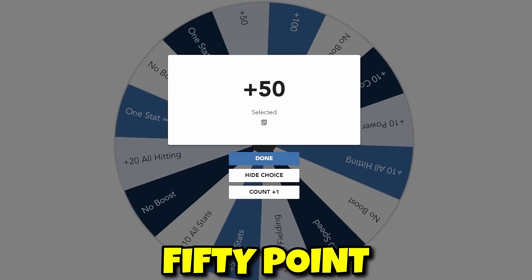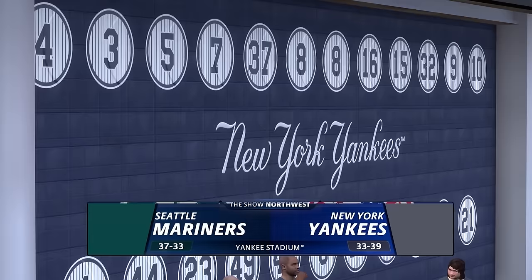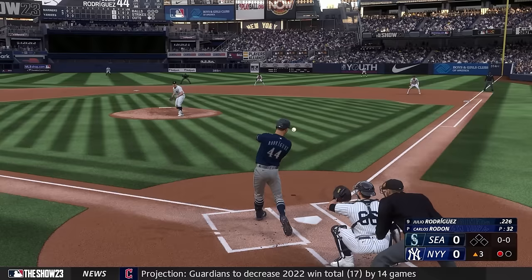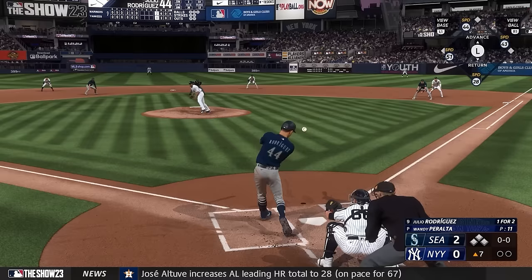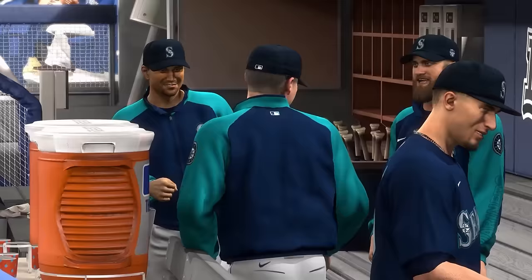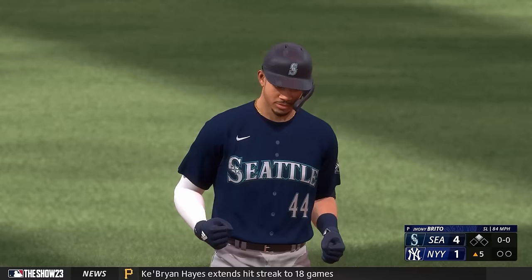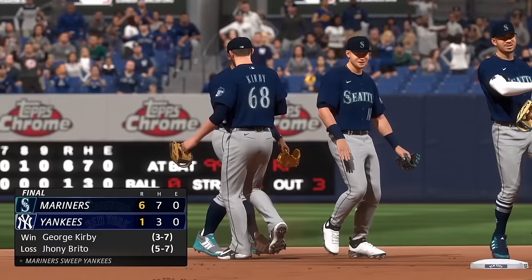Julio had a lot to do with this win and his reward was a 50-point stat boost, which meant we could finally upgrade his speed. We were fighting for the division lead and had to get through the Yankees, but Julio was emerging as a really reliable bat, rocketing a third-inning double. He was tested again with the bases loaded and, despite not hitting as well against lefties, sent this one deep enough for a sacrifice fly. Even at 40 overall, he was a big reason we won these two games.